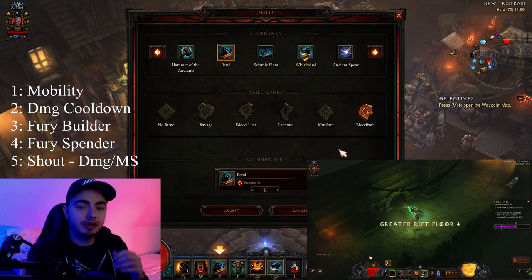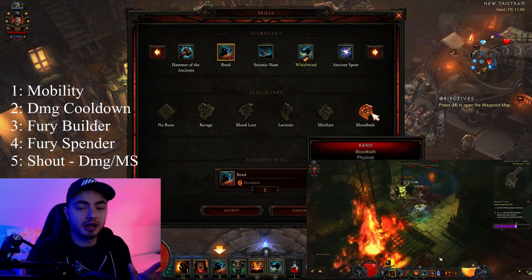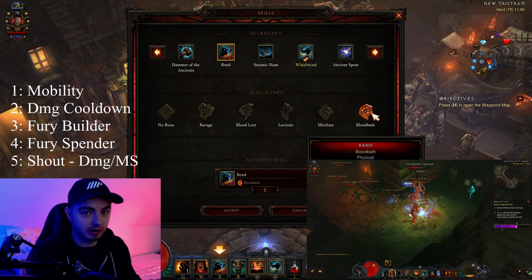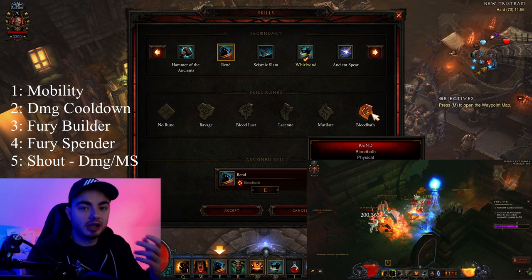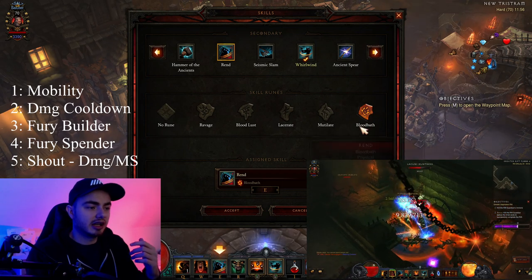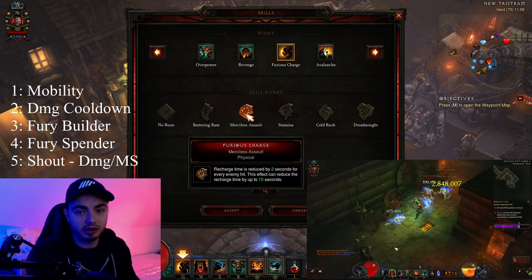In terms of Rend, it is your main damage source. I tried every one of the runes and found that Bloodbath is the best by quite a bit. What it does is that enemies killed while bleeding cause all enemies within 10 yards to begin bleeding as well — so you get a chain reaction. Instead of killing just 5 mobs around you, you kill those 5 and they spread the bleed to surrounding mobs, meaning you use about a third of the Rend you would otherwise need. For mobility, I would definitely go with Furious Charge and Merciless Assault rune to reduce its cooldown.